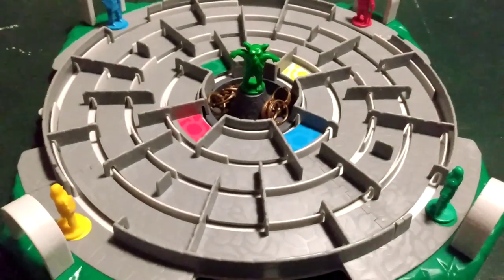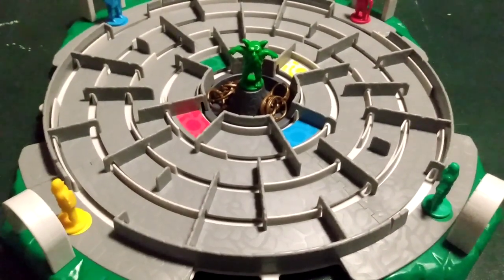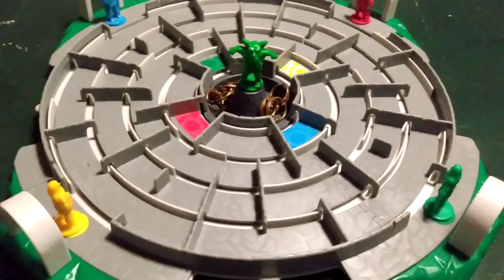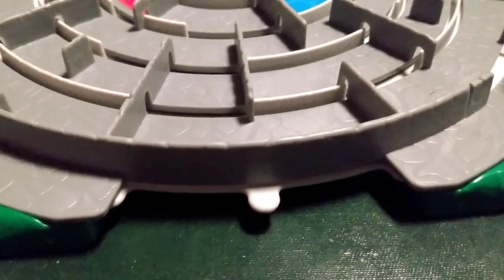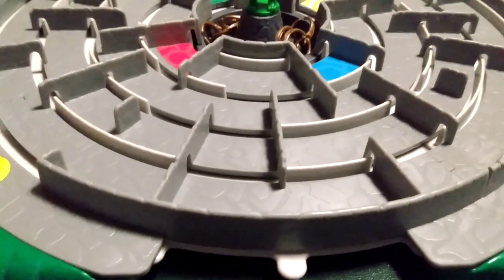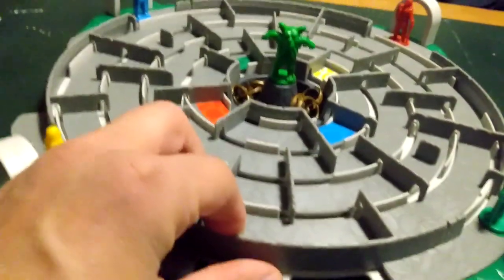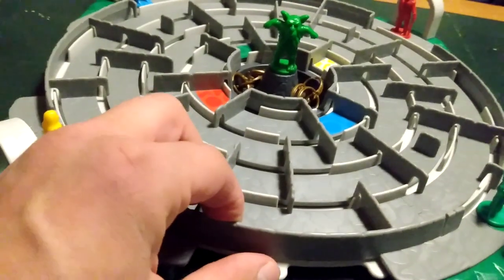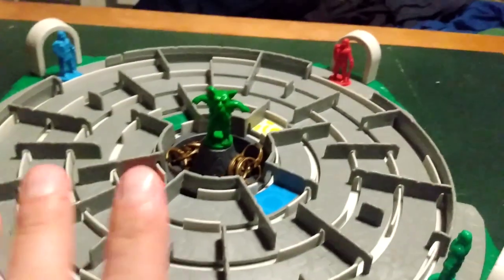Each player chooses an adventurer and puts them in front of an arc with the matching colored circle. Decide who will start, take turns, play clockwise. Rules for turning the magic maze: move one of the light gray tabs to the left or the right as far as it will go. This changes the position of the maze walls by exactly one segment. You are not allowed to test which direction is best, so your first choice is final.